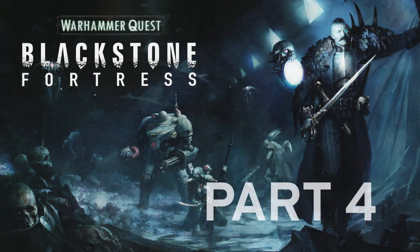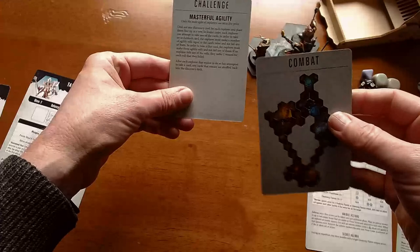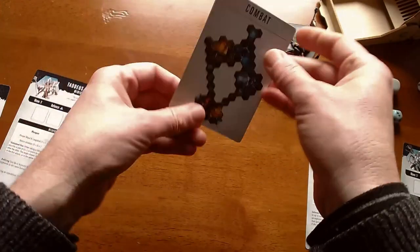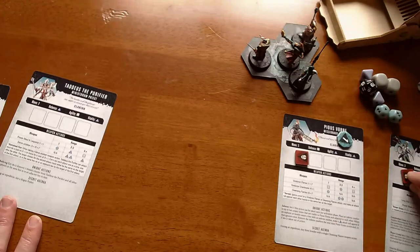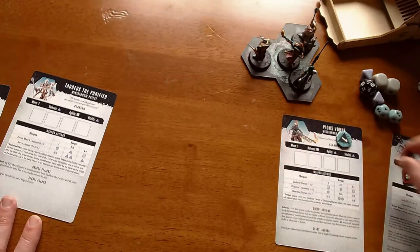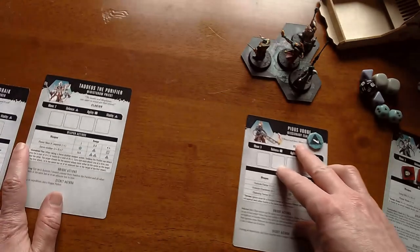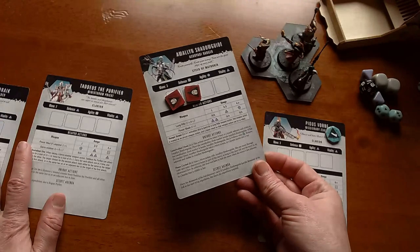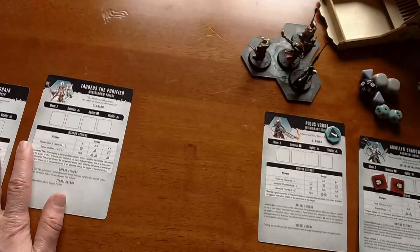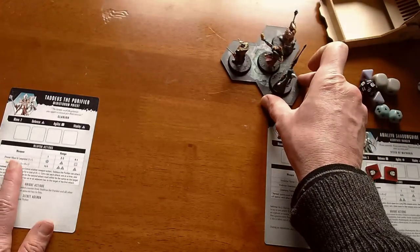Round four of Blackstone Fortress. So far we've done two exploration cards. We started with Masterful Agility and then had some combat, so we're on to the third one now. The state of our explorers is that everyone's fine. Pious Vorn has one inspiration point, and Amelin has two severe Grievous Wounds — so that's the danger. They're in the maglev chamber right now.